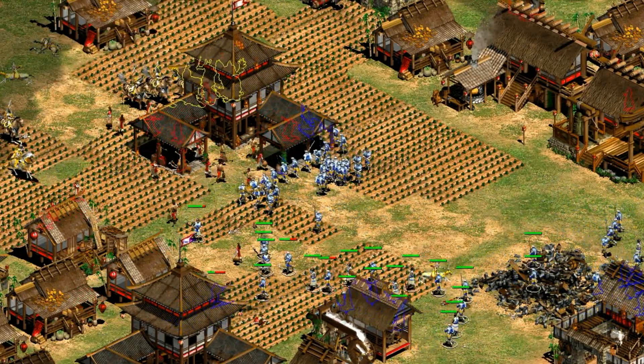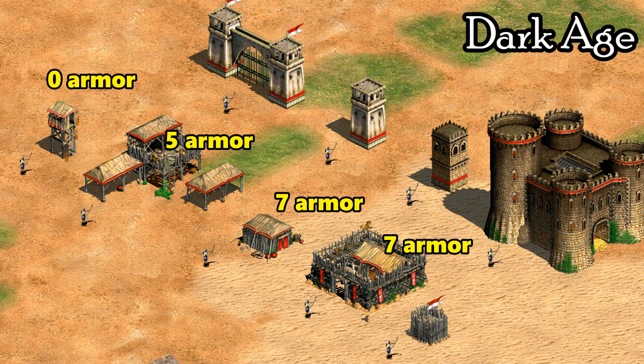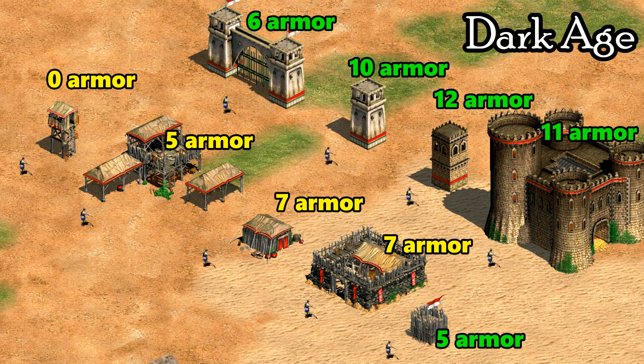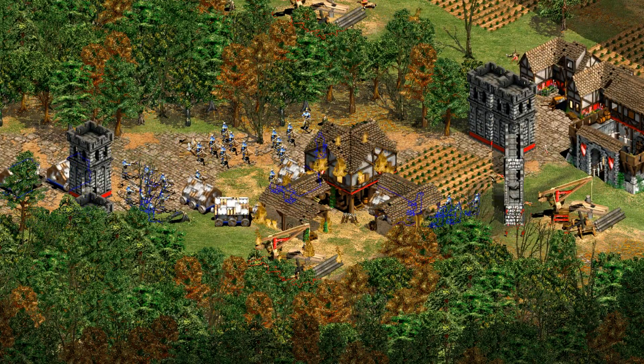Buildings also have a separate pierce armor, so let's test how that compares. Using longbowmen set up with 100 attack, we can see how their expected damage compares to the actual damage and reverse engineer the pierce armor for each building. For the outpost there's no pierce armor in Dark Age or any age, which is a bit unusual and is why it's useful in the scenario editor for testing. For other buildings, instead of starting at zero armor like against melee units, they actually start somewhere around five or seven. That increases by one every age for many buildings, similar to melee armor. Stone fortifications start at a higher baseline but stay constant as you advance.